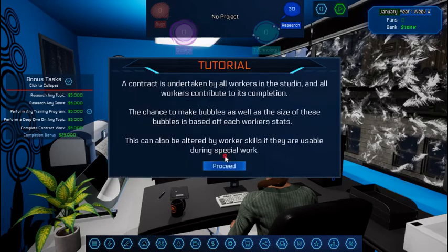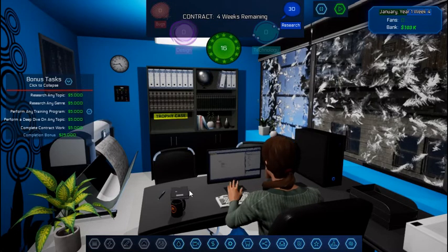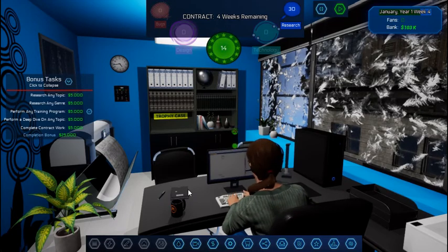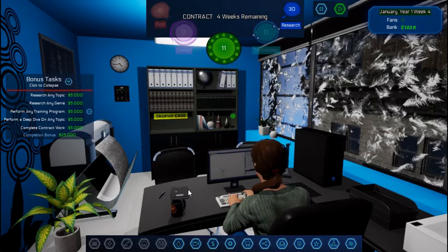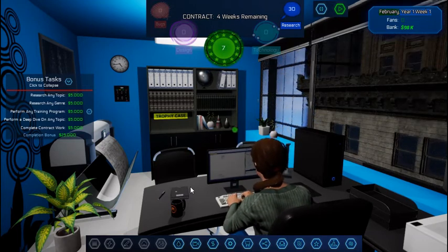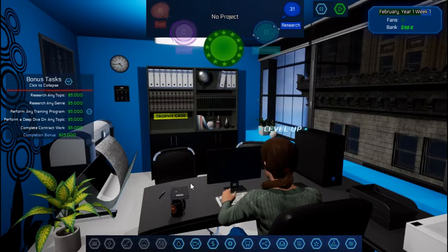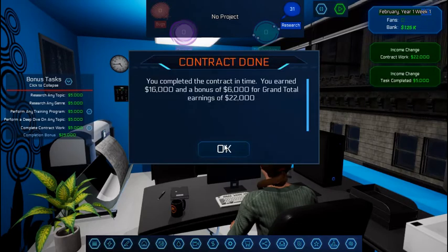Let's try some contract work. Every six months you can get new contracts — that is January and June. So 21 points in two weeks — we're going to start out super slow. 13 points in two weeks might be doable. 16 points in four weeks — that sounds good. We did that and got the bonus for completing a task.